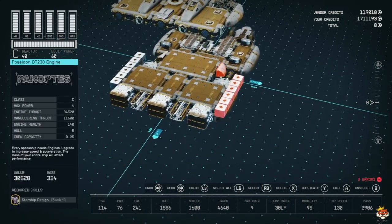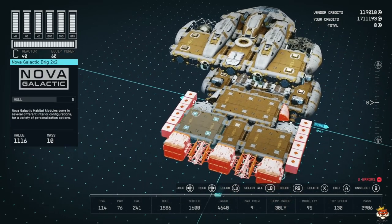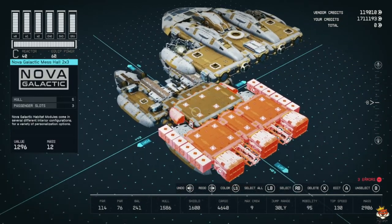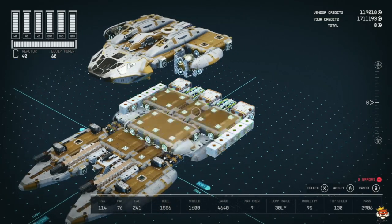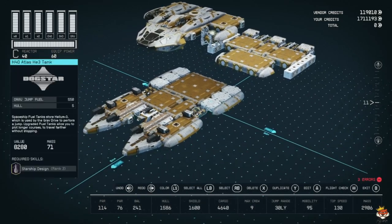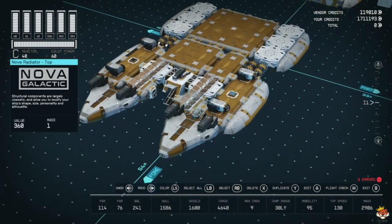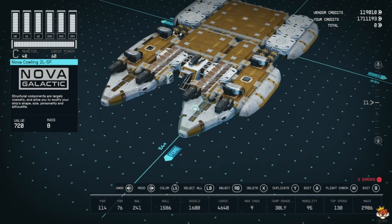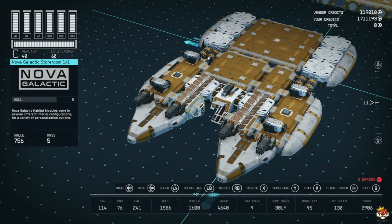To get most of this stuff like the habitats, you will need to visit a Nova Galactic location. They do have a star yard but it's not great - literally nothing there. The best place to visit them is on Mars, and I'll show you where. We use Nova Cowlings 2L-PF, just rotated them - this one is SF so we just rotated them. We also have our Nova Galactic storeroom one by one on each side.